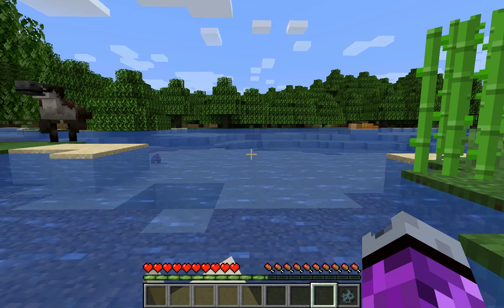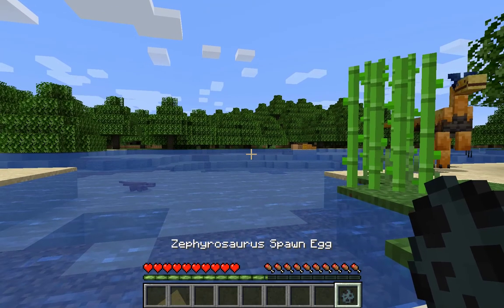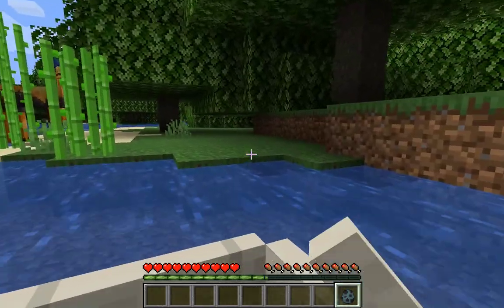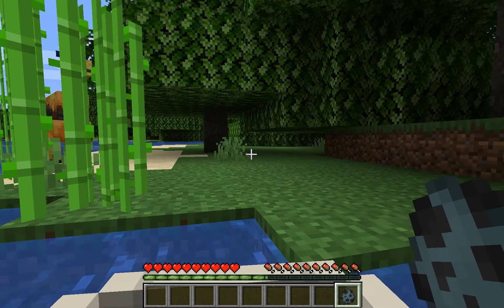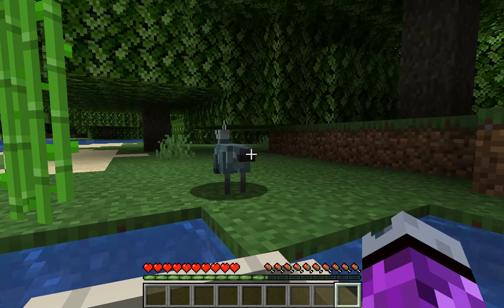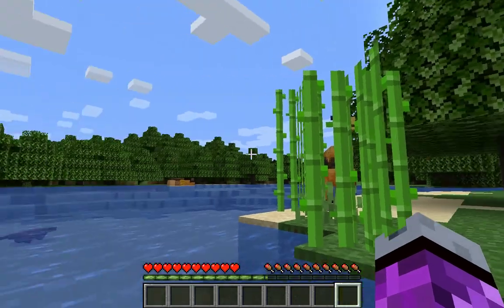We have one more creature — the zephyrosaurus, which I believe lived alongside the utahraptor. It's an ornithopod, maybe an iguanodont. Here's the zephyrosaurus — very cute. I'm not going to go over there because of the cryolophosaurus.